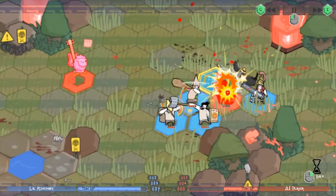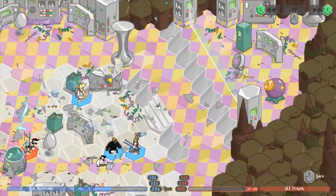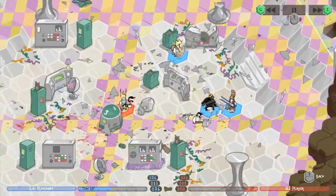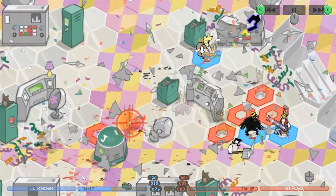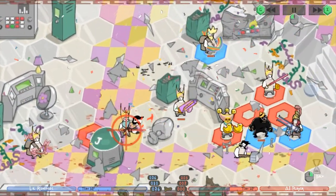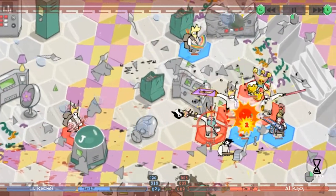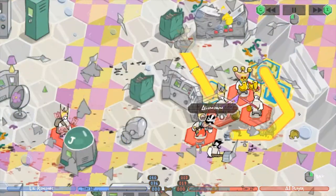One pro tip I'd like to give is to always have a hair wad on your team. As silly as it sounds, these things are tanks and will literally level enemy teams almost single-handedly, as well as serve as a beefy wall to take damage for your team. Speaking of, you're going to need a beefy wall because despite its humor and visual charm, this is where my biggest criticism of Pit People lies.